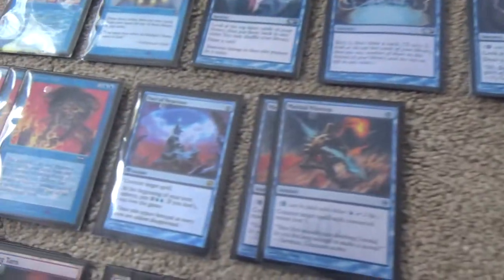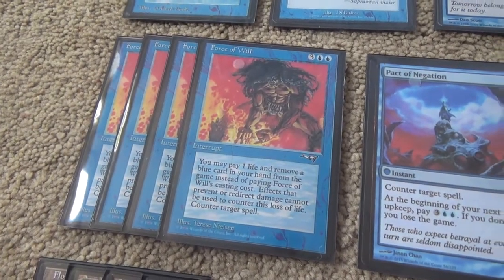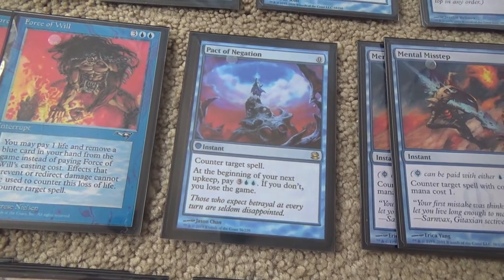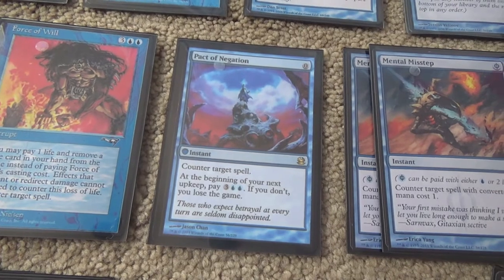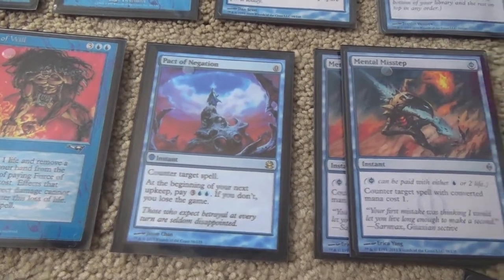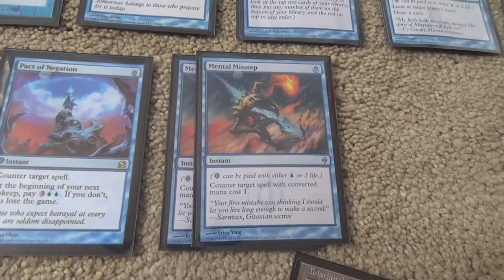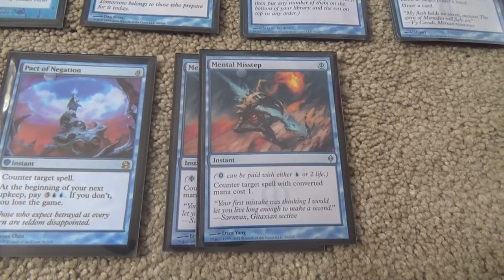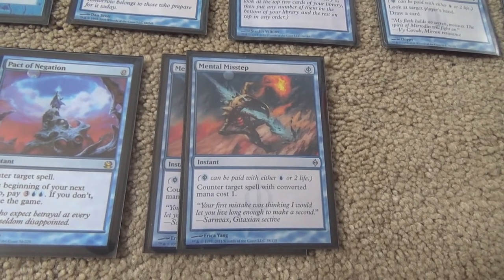We do have a relatively small Counterspell suite. We have four Force of Will, of course. A Pact of Negation — a better Force of Will, but only on the turn we're comboing off, though you can actually reasonably pay that mana cost with all of the mana rocks in this deck. And then two Mental Missteps, because we have to fight other Mental Missteps, Ancestral Recall, Voltaic Key, opposing Time Vault, etc.